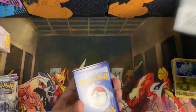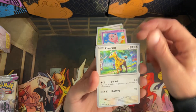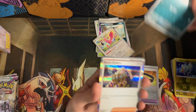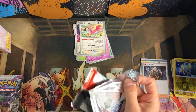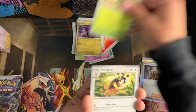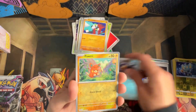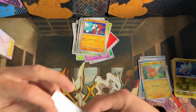Getting into the Paldea Evolved, still hoping for Diona out of this. No point keeping the energy cards. Combee, Jigglypuff, Gardevoir, Tropius, Luminous Energy, Bombardier, Flamingo, Choice Belt reverse, Sneasel reverse, Boss's Orders. Noibat, Sprigadito, Frigibax, Spidops. And Pikachu ex — I have pulled this once before but always nice to get. Centering is real bad but we'll take it.